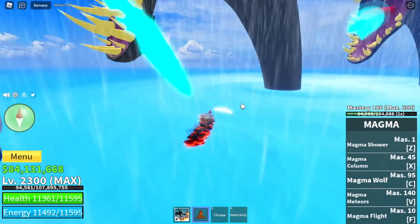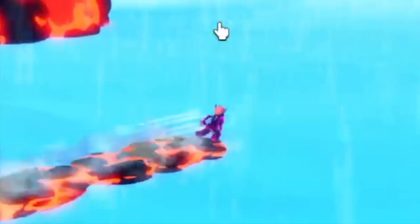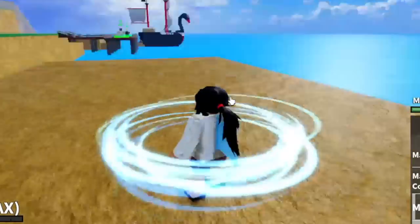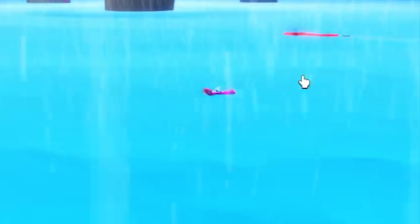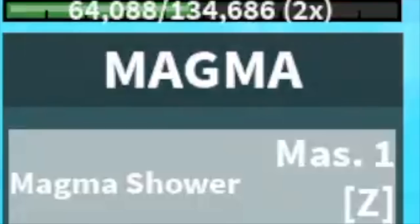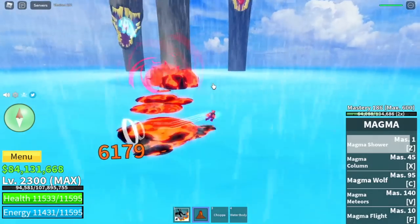First, if you get hit by their blast, you will be pushed in the water. Magma Fruit awakened users can walk on water, but you cannot swim. That is why you need to unlock the V2 or V3 Fishman. I suggest V3 because sometimes three sea beasts can inflict really high damage. For our main damage inflictor, the awakened Z skill — Magma Shower — the cooldown of this is really fast because of the Choppa. That's a good combination.